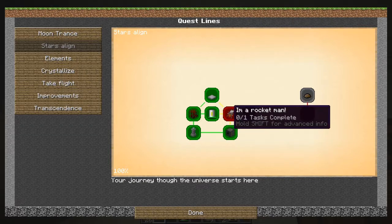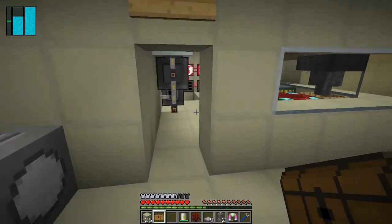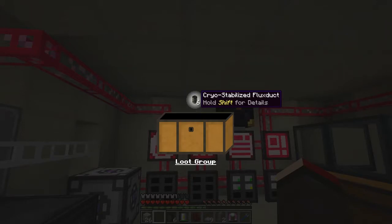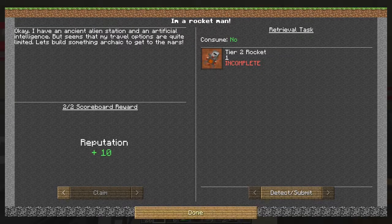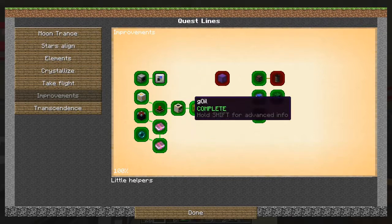That opens up a new quest — we need to build a tier 2 rocket and we'll get 20 XP plus 10 reputation. I have an ancient alien station and artificial intelligence but travel options are quite limited; we need something archaic to get to Mars. In the loot chest we've got six cryo stabilized flux — I'm not sure what those are all for, let's have a look.